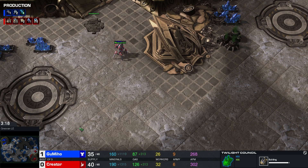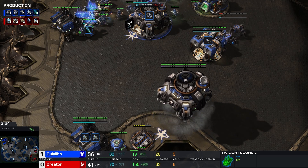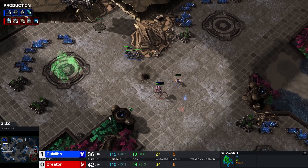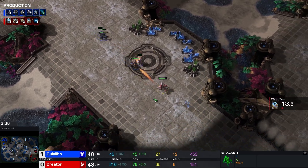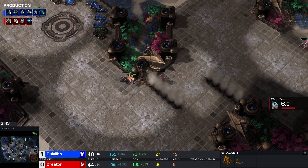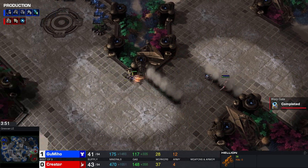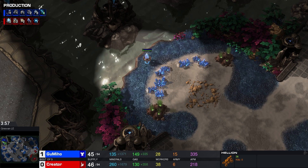This is a really nice build order against what Gumiho is playing. Gumiho seems to be heading for basically a crappy version of a 2-1-1, with a Hellion in there as well. This Stalker doesn't escape — you can just keep running. You're going to stand in here and then fight back? Shoot and kite at this, surely. If he would have had a couple of shots on this Hellion, he would have at least cleared a Hellion. It is not my place to say something here.